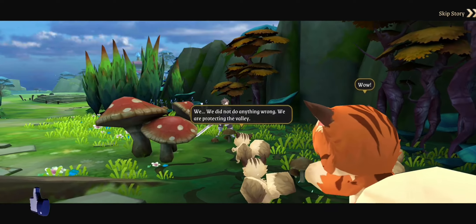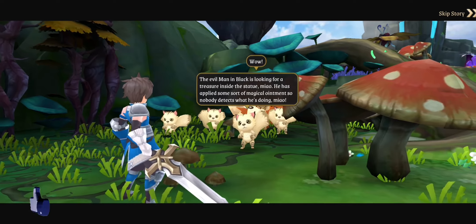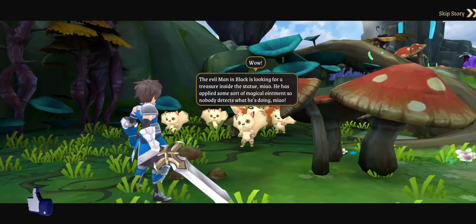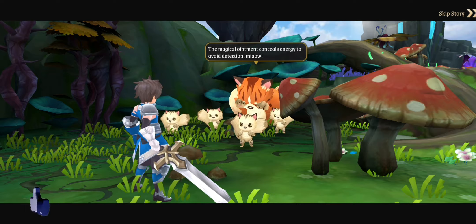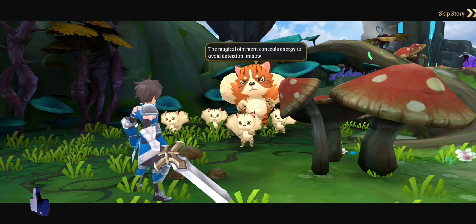We haven't done anything wrong. We're trying to protect the valley. There's a really nasty fellow in black around, and he's after the treasure inside the statue. I've got the potion, but I can't find the sealing power. That man in...